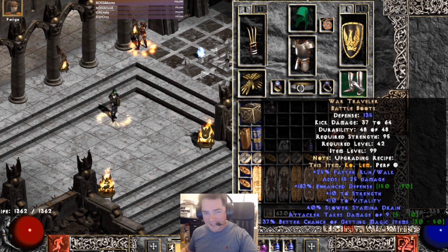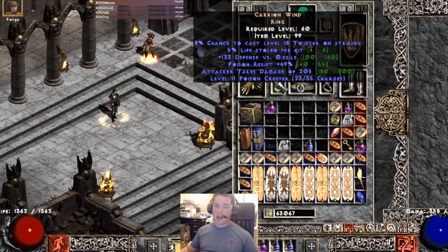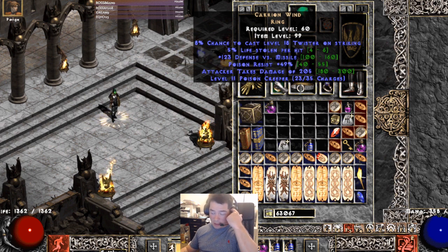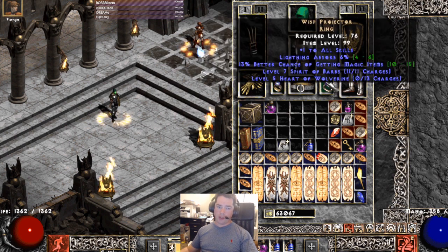Boots are flexible — for the MF setup you want some magic find. These aren't very good but that's fine. Now the two super-required items are the rings. First, Carrion Wind — it has taken an indirect buff this season because Poison Creeper now can't die and reduces enemy resistances by about 35%, so this is now a must-have item not only for Cobra Strike but for every single poison build in the game. Next, Wisp Projector — it gives us Heart of the Wolverine. It's a killer item, it's rare, and it's going to be expensive.